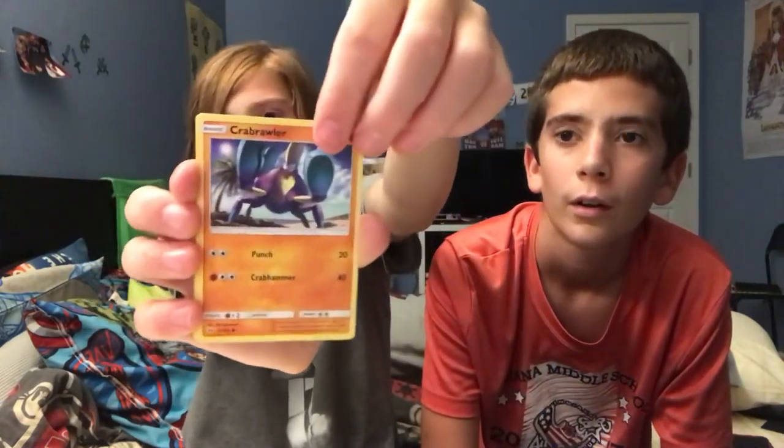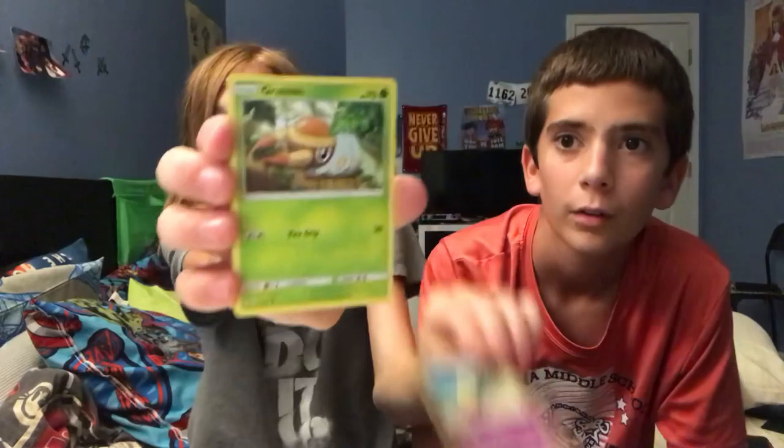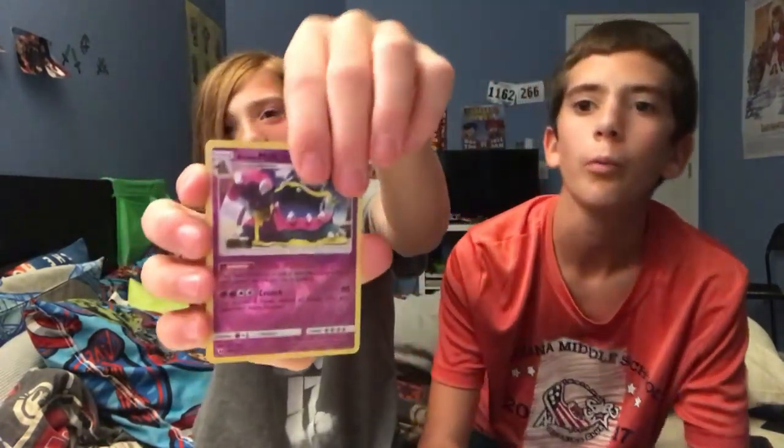Then we got Alolan Meowth, Sandile, and a new guy I don't know — Drowzee. Got Alolan Muk, and then we got Lickitung, Cloyster. I have Cloyster — I don't know. First pack was not bad — got some trainers that would be helpful in my deck.